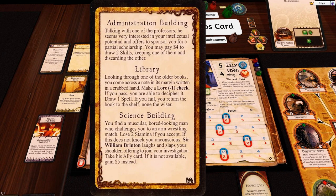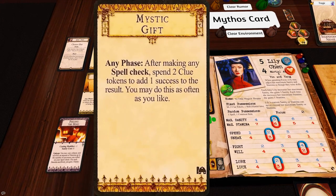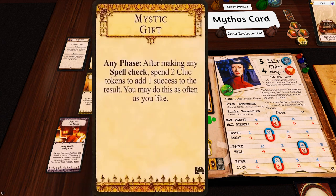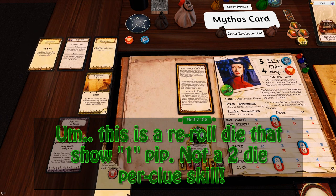She is at the administration building. Talking with one of the professors who offers to sponsor you for a partial scholarship - you may pay four dollars to draw two skills keeping one. Four dollars, yes! That's two skills. One gives mystic gift: after making any spell check, spend two clue tokens to add one success - as often as you like. Or we get plus one law. This is interesting - plus one law gives us five law, and when we spend one clue we get to roll two dice. I think I'm going to take law - we get to roll two dice, boom!